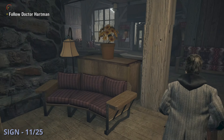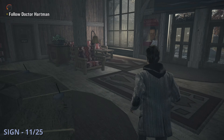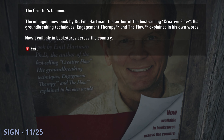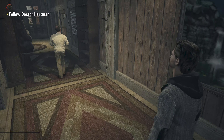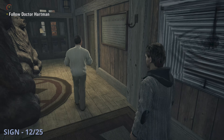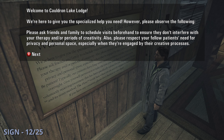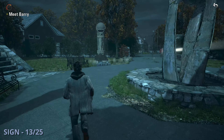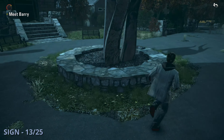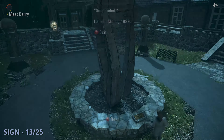Sign 11 is shortly after that once you head back inside. Opposite the main desk in the middle, you can read a sign by a door that says Creator's Dilemma. Sign 12 is also shortly after that — you'll follow Hartman some more into another hall and then look on the right for a sign that says Welcome to Cauldron Lake Lodge. Sign 13 is going to be a bit later while you're trying to escape the lodge; once you're outside, go up to the statue in the middle and read the plaque in front.